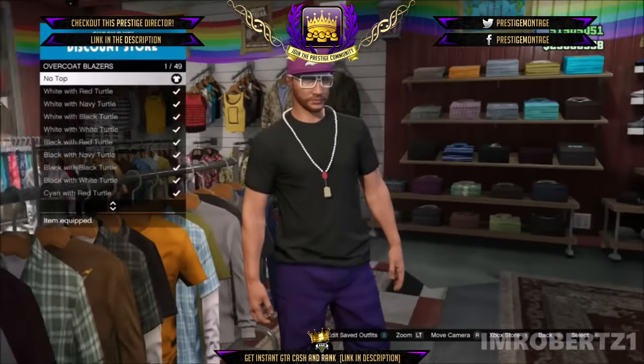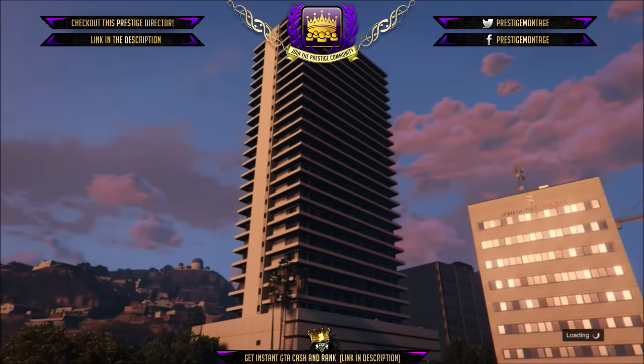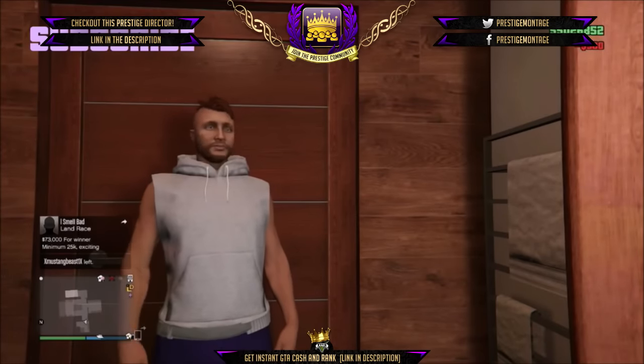In today's Grand Theft Auto Online video, I will show you a sick god mode glitch after the new update. You can't use guns or see players, but the players can see you. This glitch is cool for trolling friends and just having some fun. The first thing you need to do is set the spawn location to the apartment you'll be driving your car into the garage of. Now drive any car out of the garage then drive it back into the garage you set the apartment spawn location to. Now quickly go online and find a new session. When you spawn into your apartment, all you have to do is hold down select, go to kill yourself. You should spawn outside. You know you did the glitch correct if the apartment building isn't visible and glitched out.